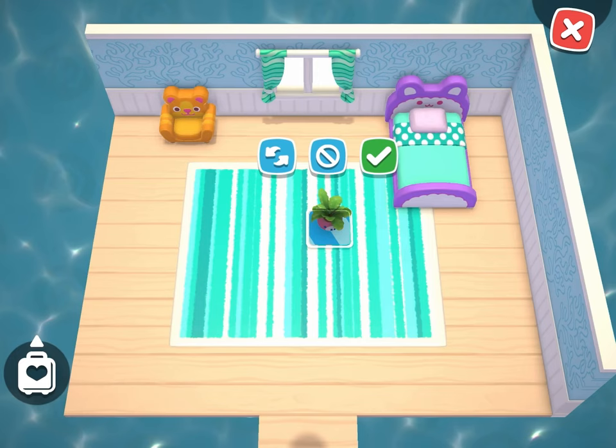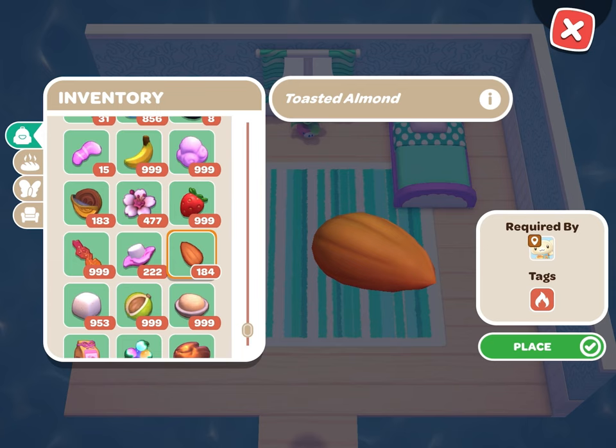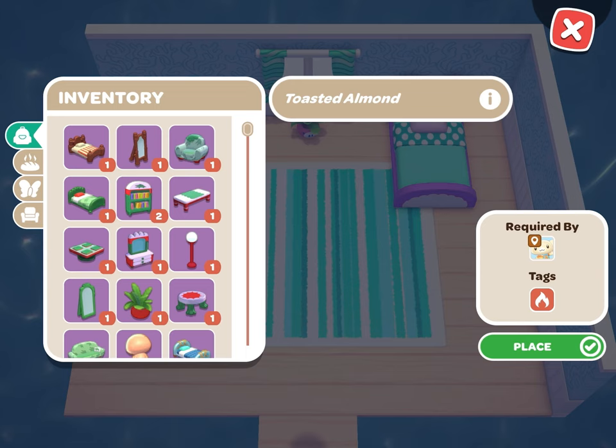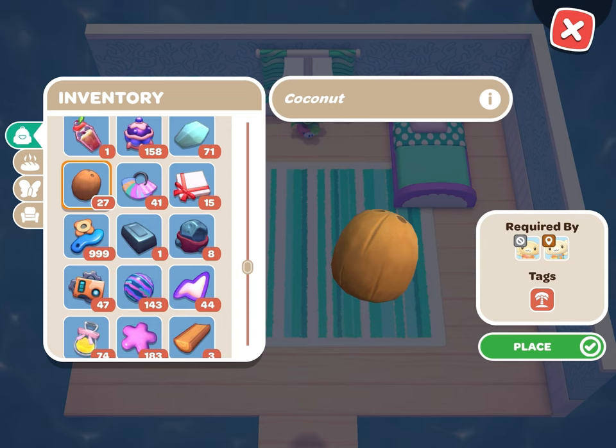I'm just choosing three random pieces of kawaii furniture. I like to collect furniture, so every single day I go into My Melody Shop to see what furniture I do not currently have in my inventory and I purchase it — that's why I have so much furniture in all the different varieties. For this part, I'm going to put the toasted almond and the coconut right on the floor, not on a table, and then after that I'll do a little more decorating and show you how to place them on tables.